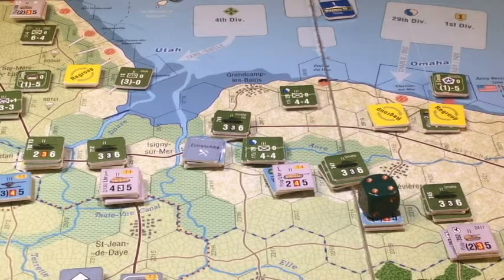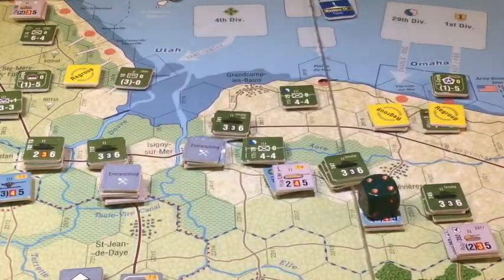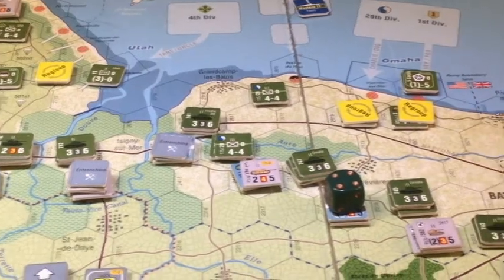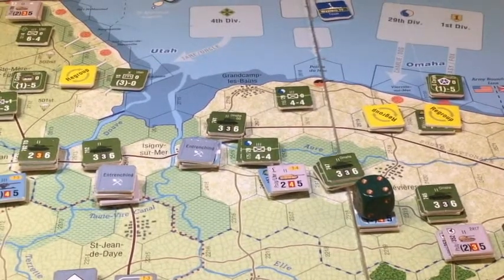We'll see. We have two improved position markers — where do we want the second one? Just for grins I'll stick it over here and we're going to try to keep entrenching over there. We're still on the 'other' table — it's a five or six shot. The Panzer Grenadiers are plus one quality so they add one to the roll, and we're going to pump another artillery shot. So we're back again — one or two they retreat, anything else something happens but they stay.